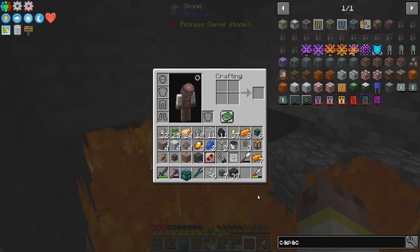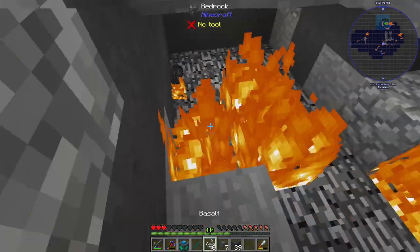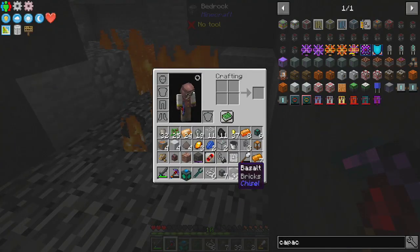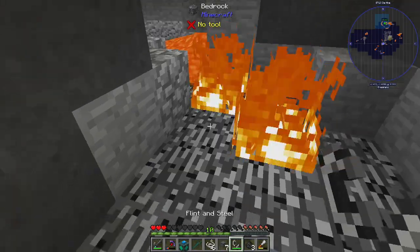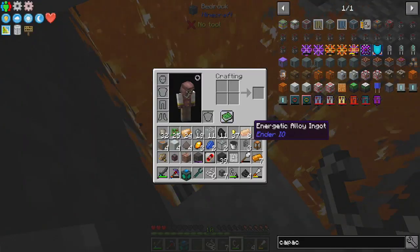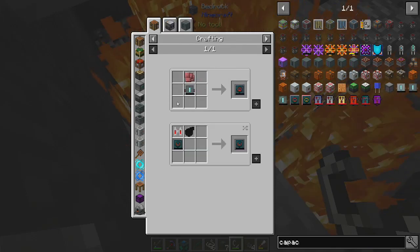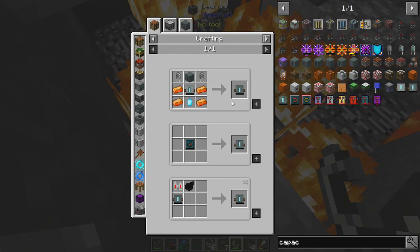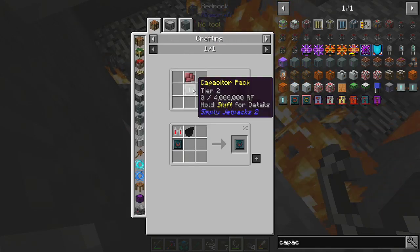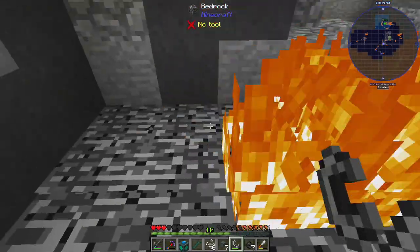I used all that flint and steel and I have no food on me - when we get back up there I'll make some bread with all that wheat. Okay there's a piece over there, there's a piece over there - only two, that's it, oh three. Let's light up some more. I want at least like ten - we need quite a bit. There's six more. Oh, industrial craft - interesting capacitor pack.